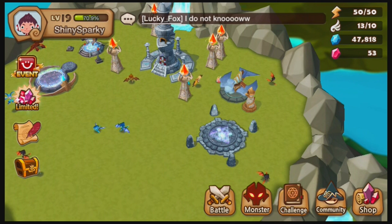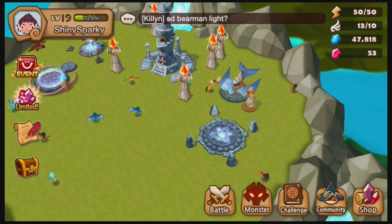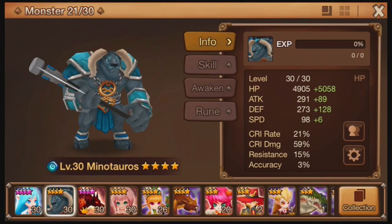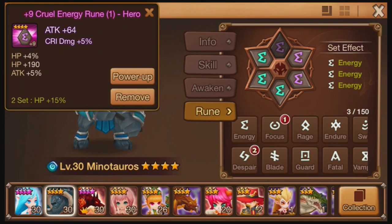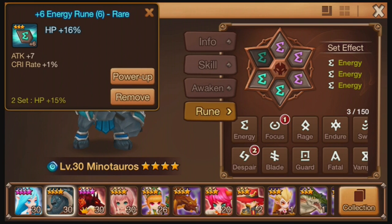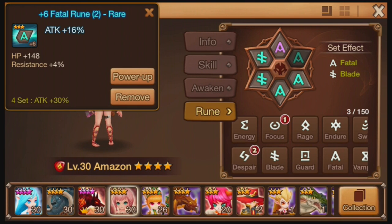I'm going to be powering up runes in this video once again, and let me just tell you — it fails a lot when improving runes, even from six to nine. Do you realize how many mana stones I wasted getting these to plus nine? I cannot imagine how difficult it is to get something to plus 15. I'm going to keep them at plus nine for a very, very long time. The other runes need to be percentages, but they have to be four-star runes.